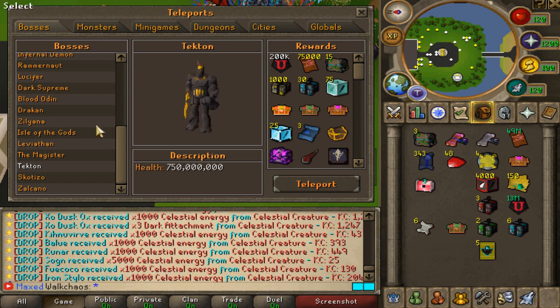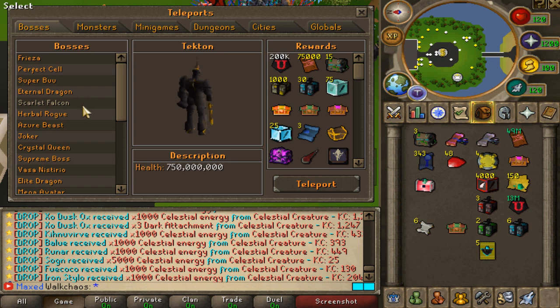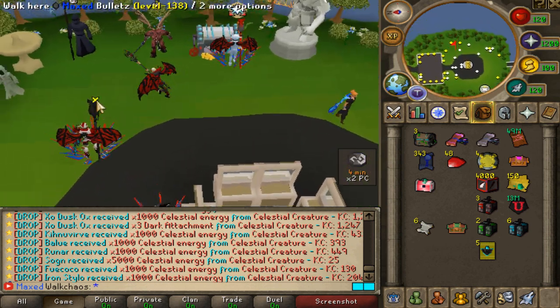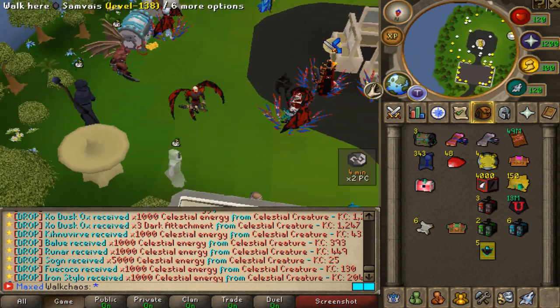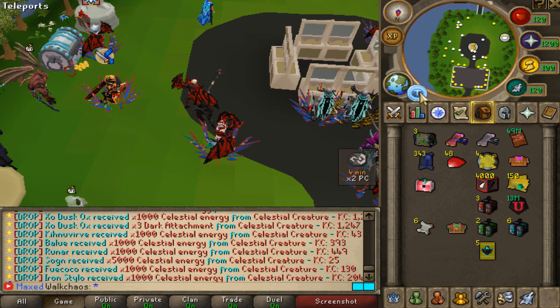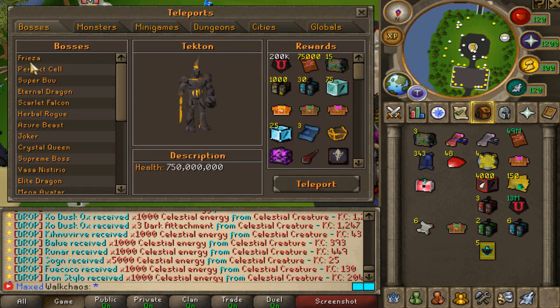There are three different progression roads on Luna. First is slayer, which is a great starting point. The second option is through zones, which you can open by typing the controls. The third road is bosses. Everything makes sense progression-wise — you'll need to grind slayer, grind the zones, and eventually start grinding bosses.